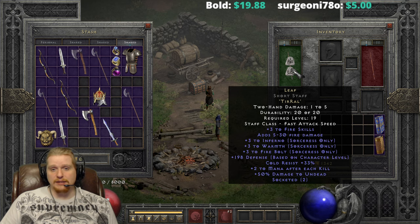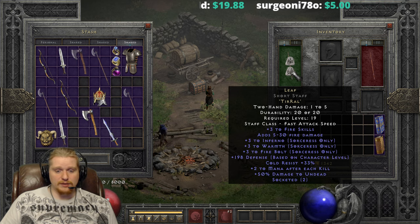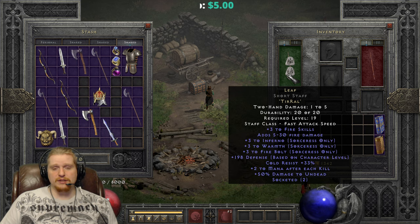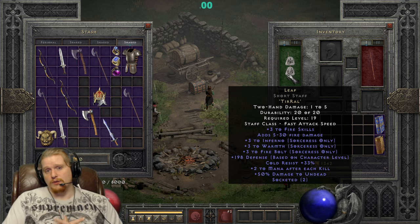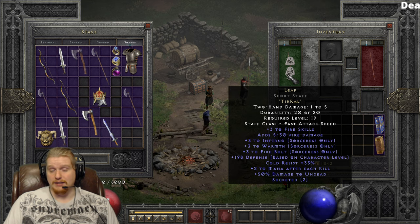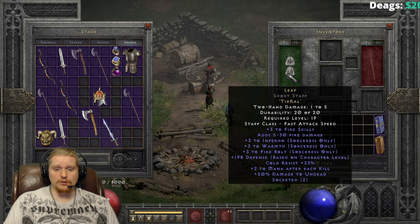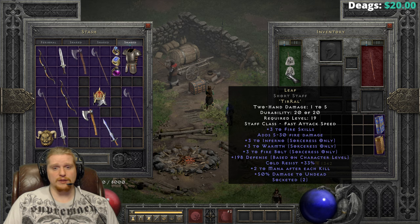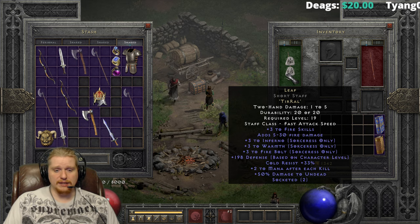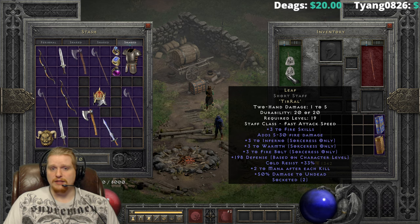At level 30 you're looking at 60 defense and so forth, which is a decent amount at level 19. You have cold resist 33%, which is always nice to have on anything — just a little bit of extra resistances. And a plus two to mana after each kill, which is very useful for sorceresses, elemental druids, and honestly anybody at a lower level, because a lot of the time your skills are only costing one to two mana to begin with, and having that plus two mana after each kill can maintain your mana pool much easier.